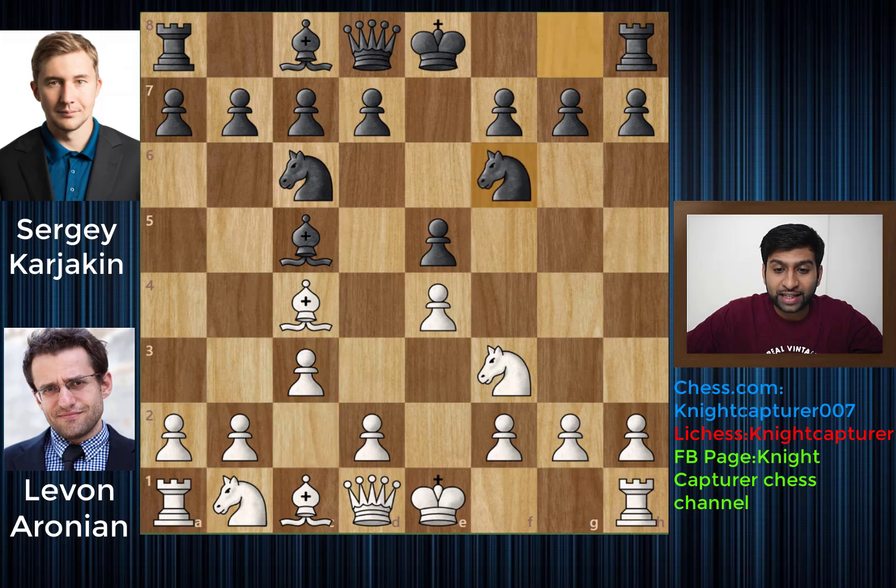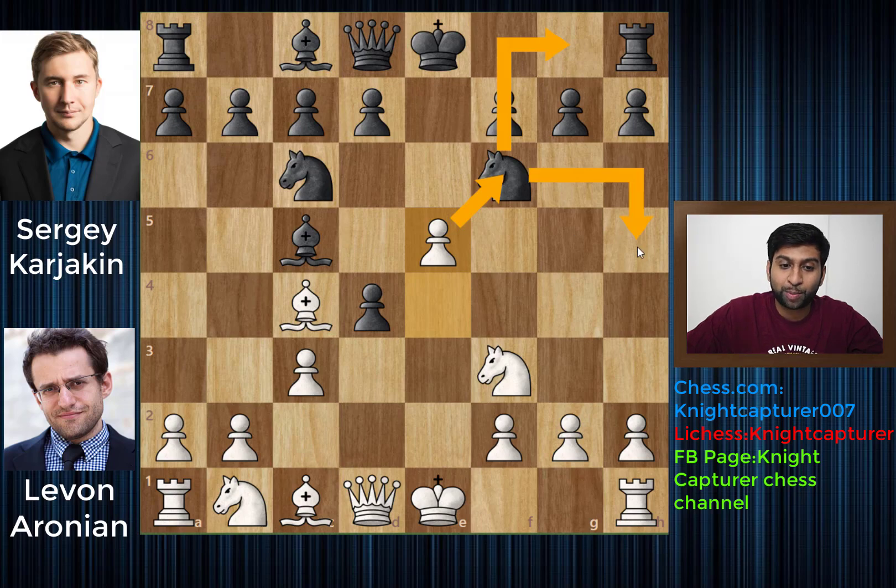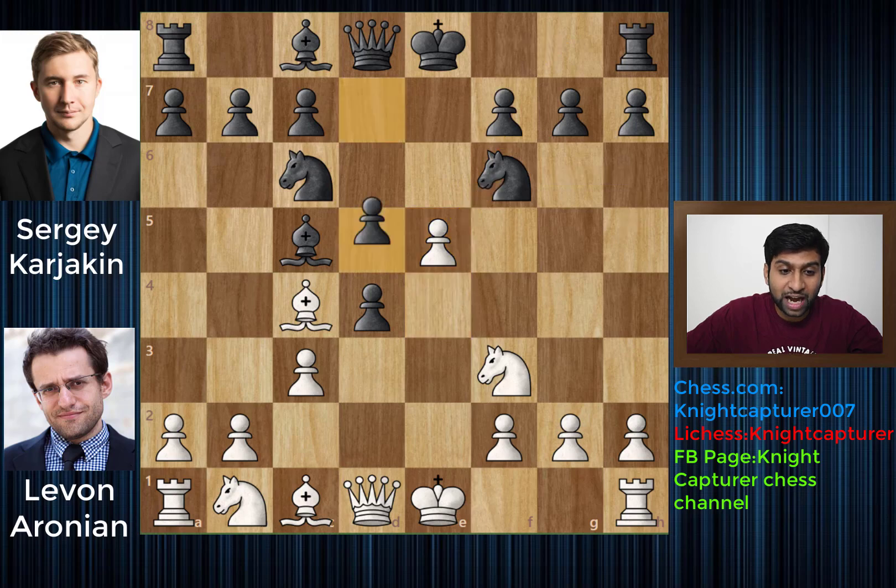We have Knight to f6 and d4. e takes d4, e5, and this is immediately attacking the Knight. Pretty interesting and crazy positions. Here you can move your Knight back, you can move your Knight to this square, but none of the options are really good. The better option is to play d5 and you are immediately attacking this light square Bishop.